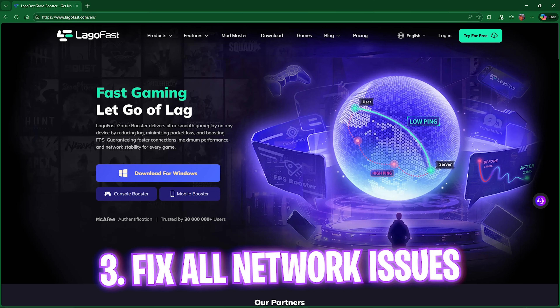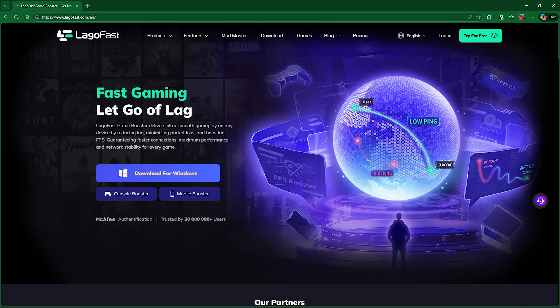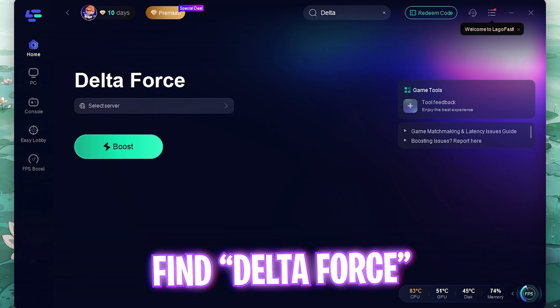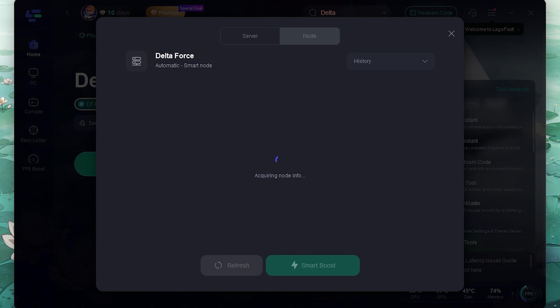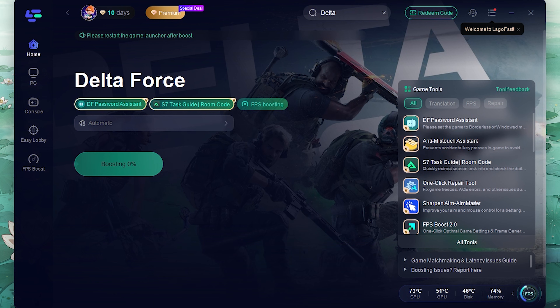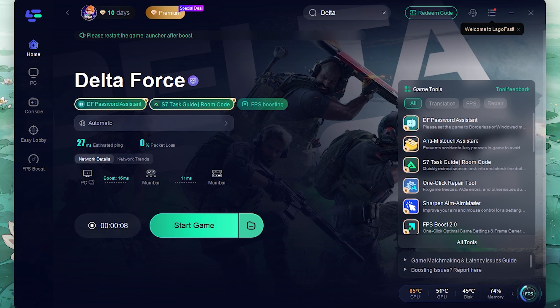The next step is fixing packet loss, ping issues, and other network issues using LagoFast. I've left a free download link in the description. Once you open it, search for Delta Force from its library of 500+ games and select it. Set the region to automatic, and it will find the nearest node with the lowest ping. Click One Click Boost to connect your PC straight to the game servers, fixing packet loss and ping issues.